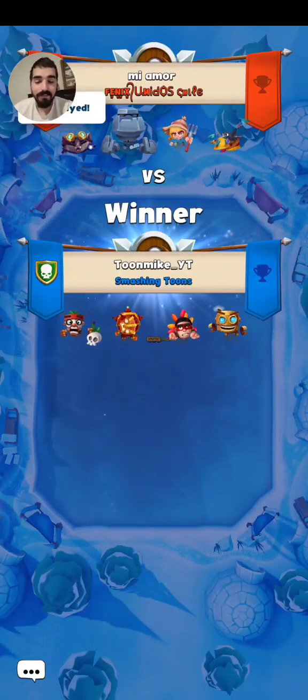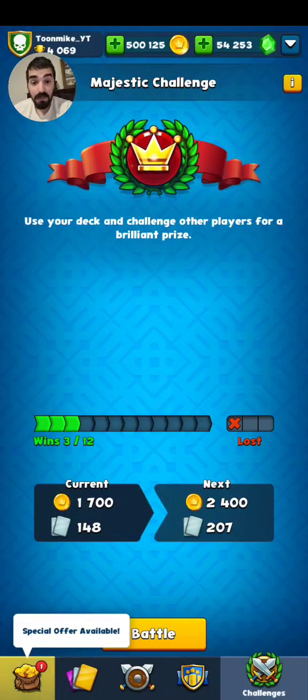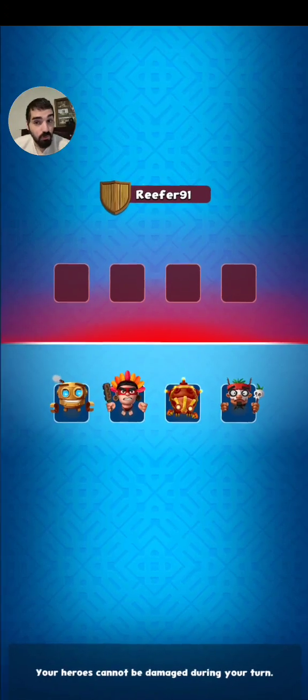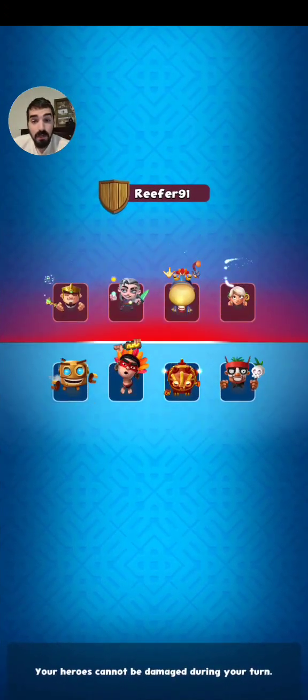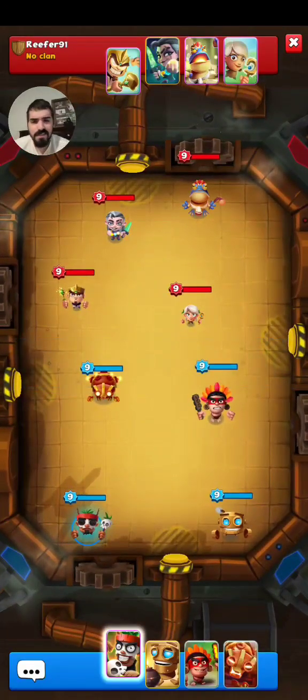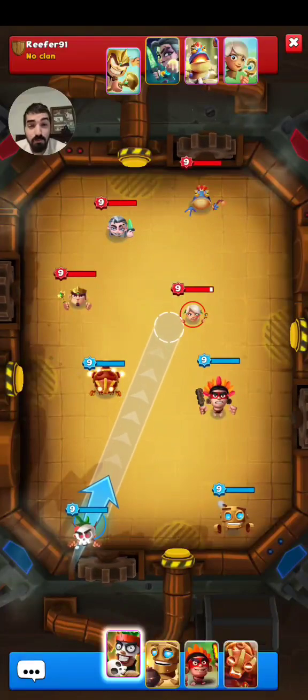Now we're getting somewhere. Very happy with how well we're doing even though we lost the first match. Three wins and one loss — a quarter of the way to get to the max reward. Hopefully we can get there using this deck. Heal deck with Enchantress and Huntress? That's a very weird deck here. We can't do much — we could try to enchant the Priest since the Priest does go first and see if we can also hit the Enchantress.